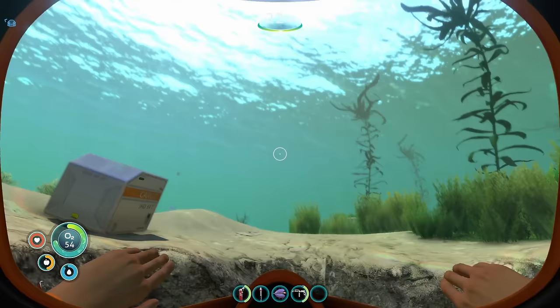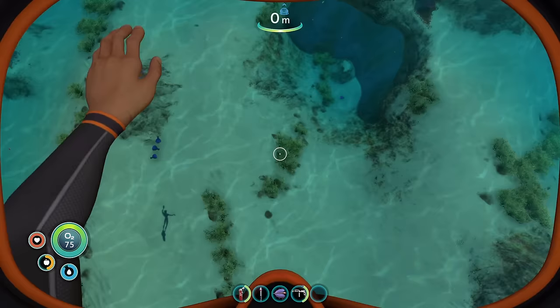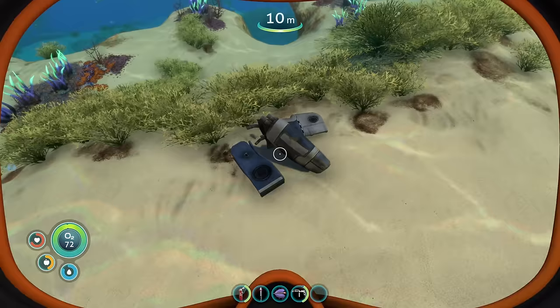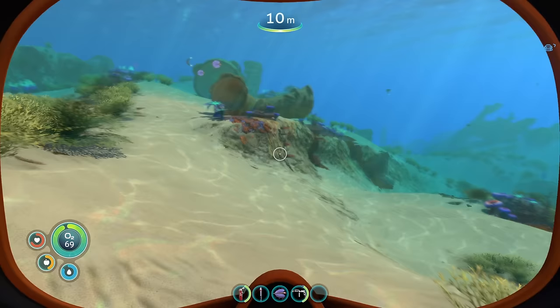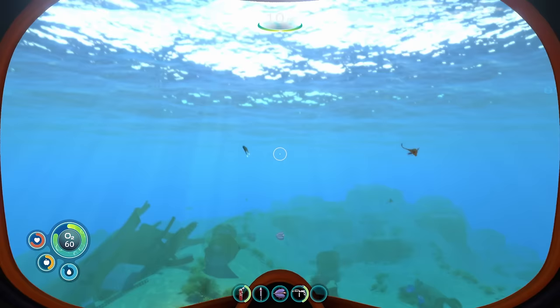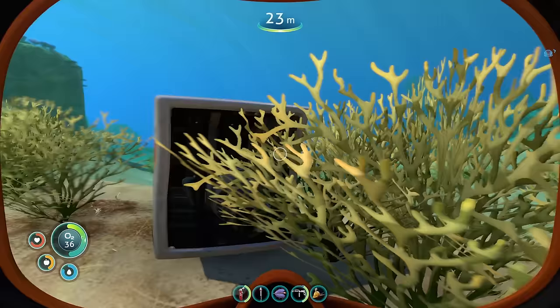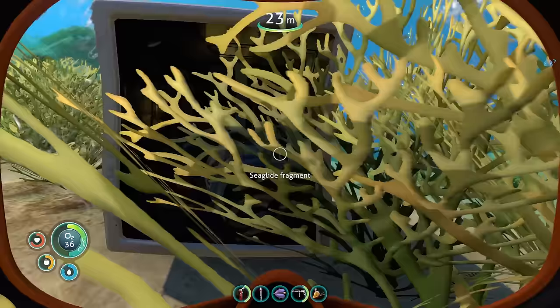Let's just pop over here. This guy patrols this area — it must have good stuff, right? Or maybe not. We'll come back later when you're feeling less angry. More scrap — that's titanium. I'm not really sure what we're supposed to be aiming for here, so I'm just going to grab everything we can. Fish — you are the drinkable ones, right? Yeah, we'll grab you. We got a seed light fragment.